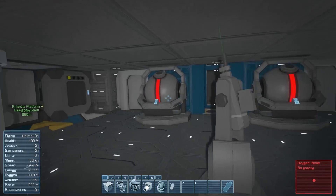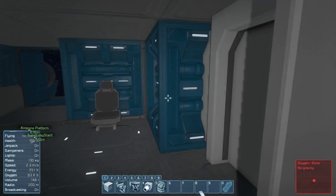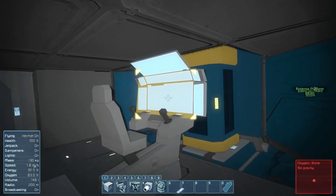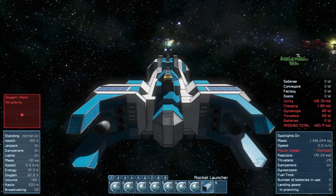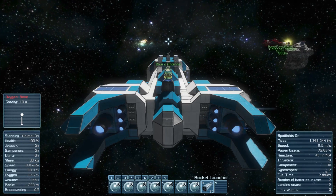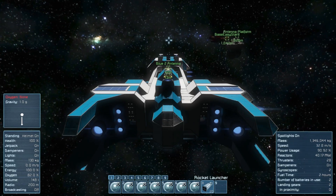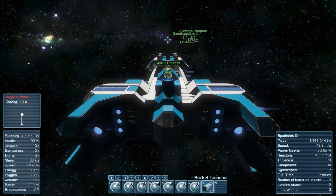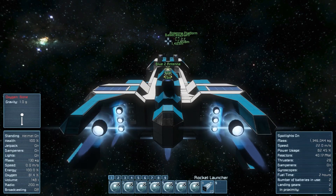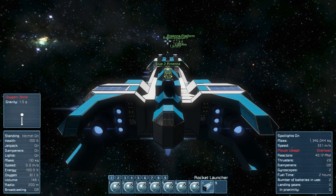Why am I going forward? Every time I open a door, it pushes me. Might have been because it's oxygenated. Here we go — we got this thing fired up. Oh wow, it turns very slow. There we go. Alright, let's go backwards here. Let's turn those inertial dampeners off.